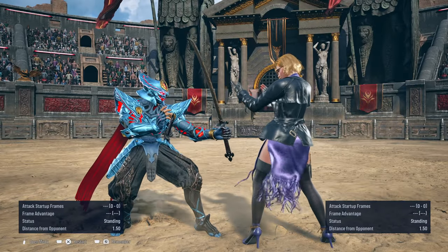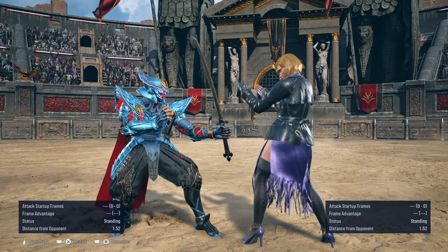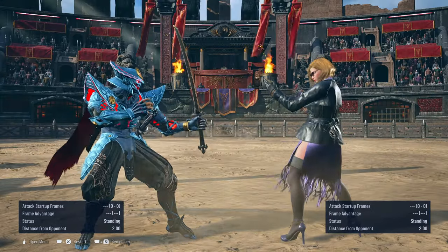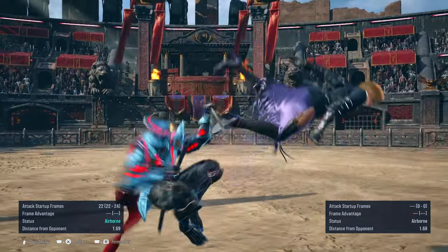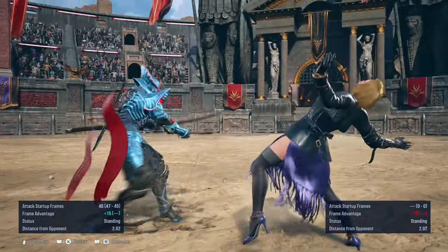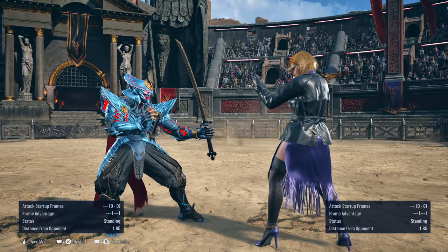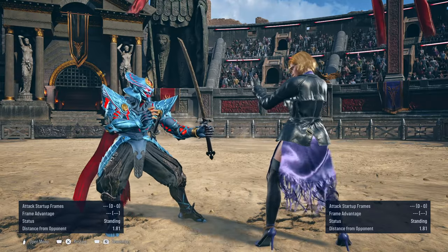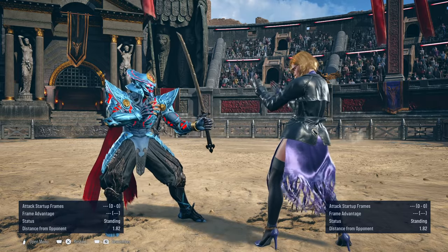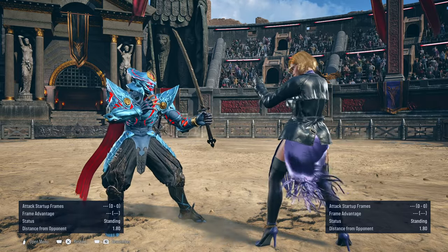So I can actually hit out of the guard break with a launching down-forward 2, or even an up-forward 3. Let me try it again. You see? It lands! I did the test and it works on all the females — all the ladies in the game. All of them.